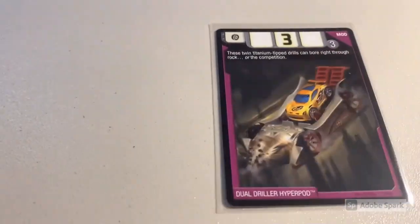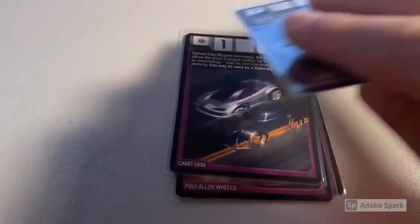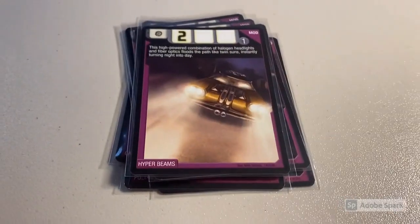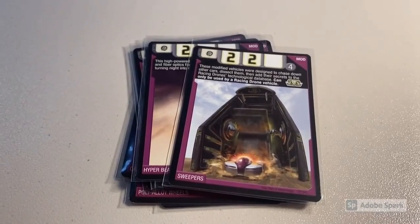Next we sold a lot of near-mint mod cards: Dual Driller, Hyperpod, Poly Alloy Wheels, Camo Skin, Asphalt Anchor, Pulse Emitter, Grappler Claw, Mega Base Box, Hyper Beams, and Sweepers. Total was $27 even to a return buyer.